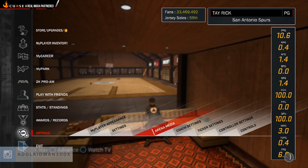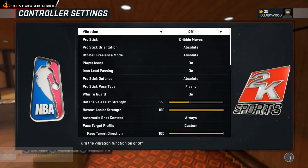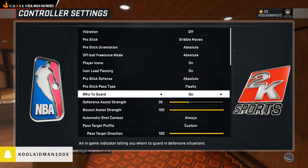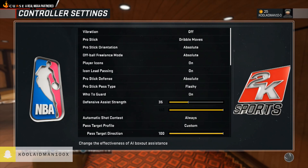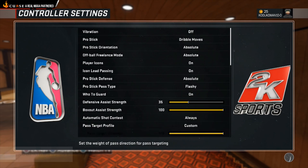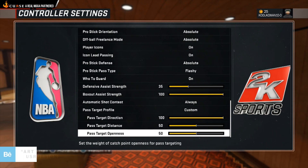Also guys, you want to go to your controller settings: put your vibration off, driven moves absolute, on, absolute, flashy, on, defensive system 35, box out 100, always custom, 100, 50, 50, 50.